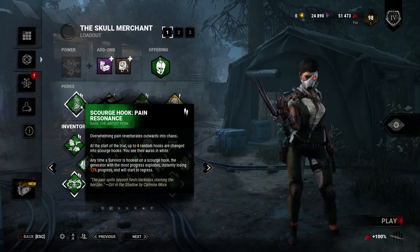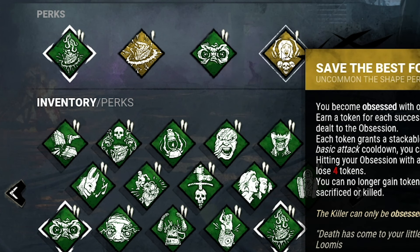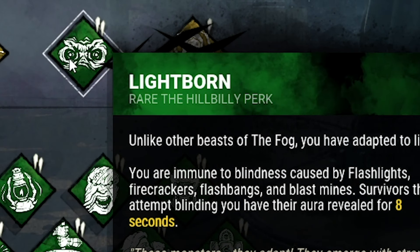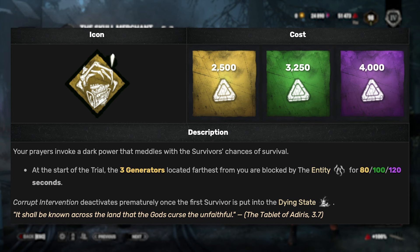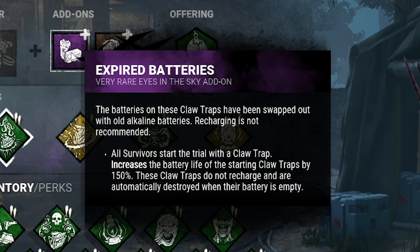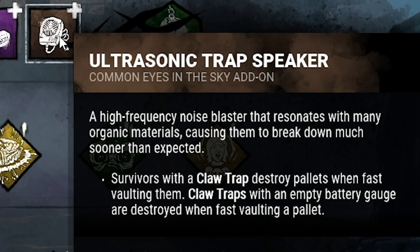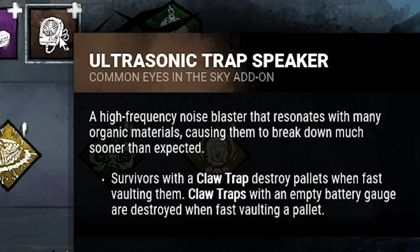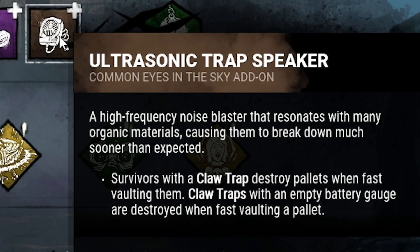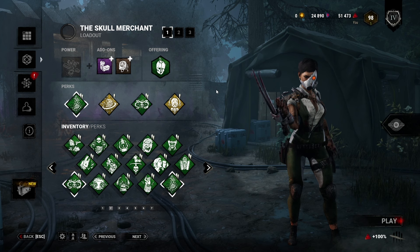We're running Pain Res, Jolt. We're doing Lightborne because they had three flashlights, and Save the Best for Last. Lightborne can be swapped out for Corrupt Intervention or something like a second Jolt — you can kind of swap it out for anything. The add-ons are Expired Batteries and Ultrasonic Traps. This is a brown add-on, and if a survivor has a claw trap and they go over a vault, they vault the pallet and it breaks it, which is kind of handy because this killer is very weak around pallets.